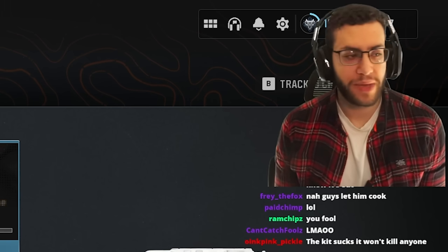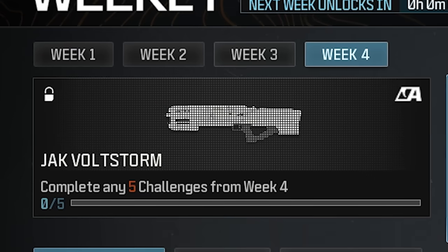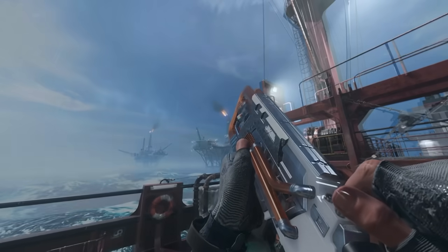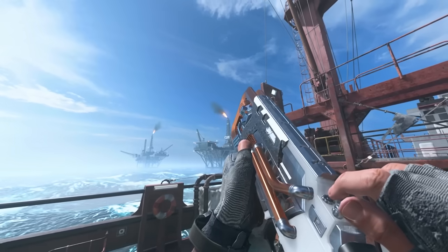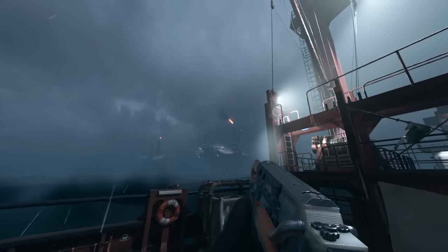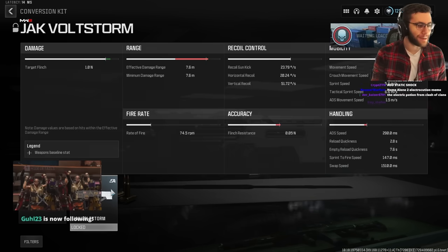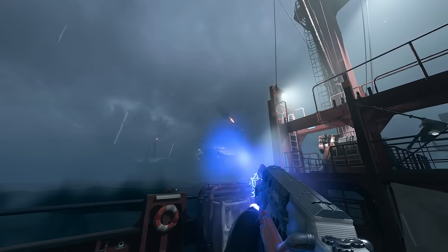Alright fellas, welcome in. So today we're going to be using the final conversion kit in Modern Warfare 3, the Jack Bolt Storm, and it's for the Stormender launcher. High voltage electricity is cycled through copper coils and discharged in a lethal bolt capable of hitting multiple targets. It's a lightning boss? What the f-ing is a lightning boss? Sounds like the Tempest from Black Ops 3. With these upgrades, you never stood a chance.